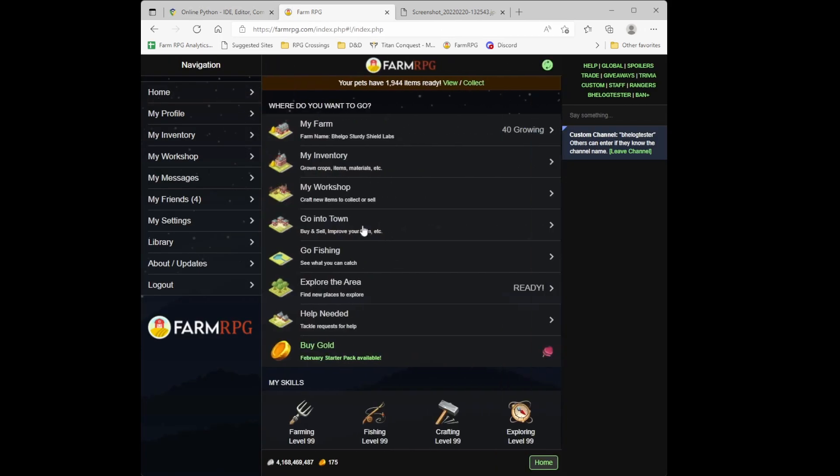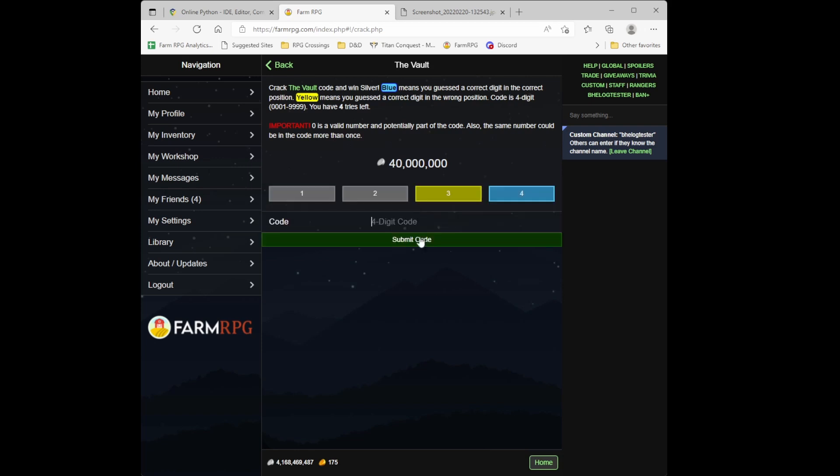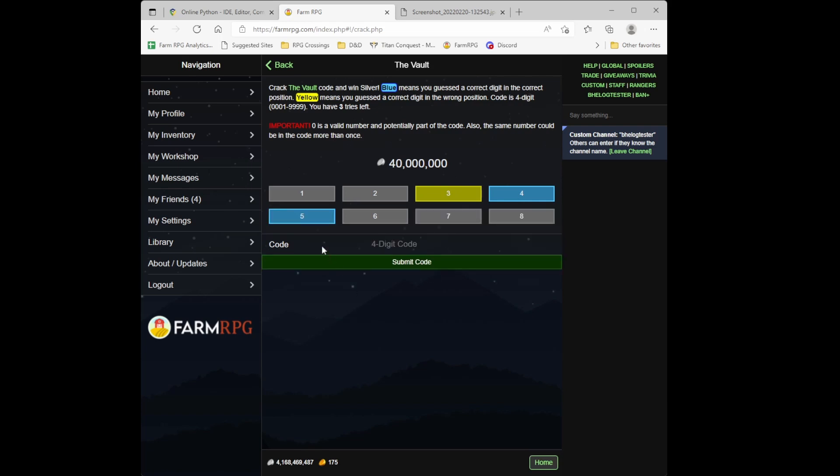Let's go to the vault and try some examples. I'll start with 1-2-3-4. The result shows four is in the correct spot and three is somewhere in the combination. Next guess: 5-6-7-8. Five is confirmed in its position, so I'll use the blue slots to test nine and zero.